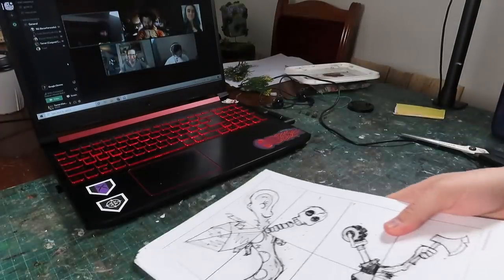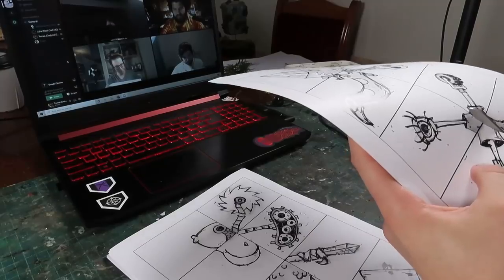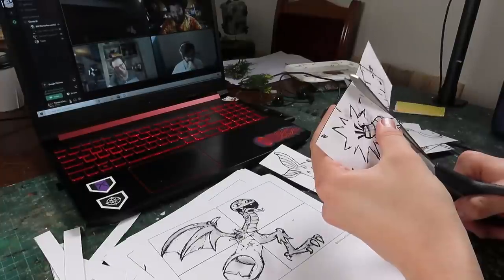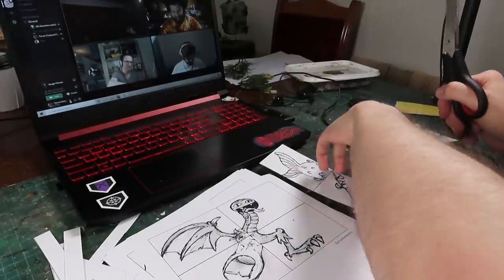Step 1: Print and cut out all 320 cards, and be sure to do this an hour before Trent makes a random card generator. For bonus points, get lots of footage of you cutting out all those cards, just to use this snappy transition instead.